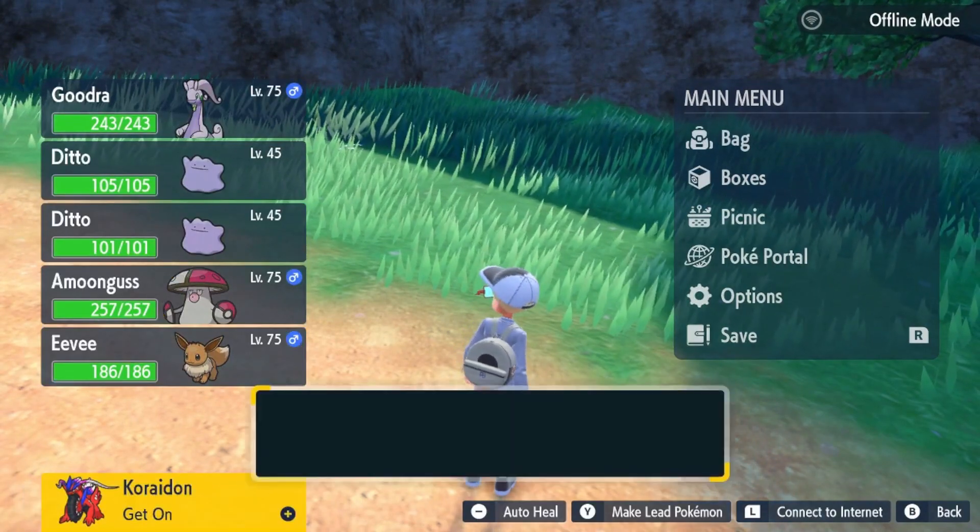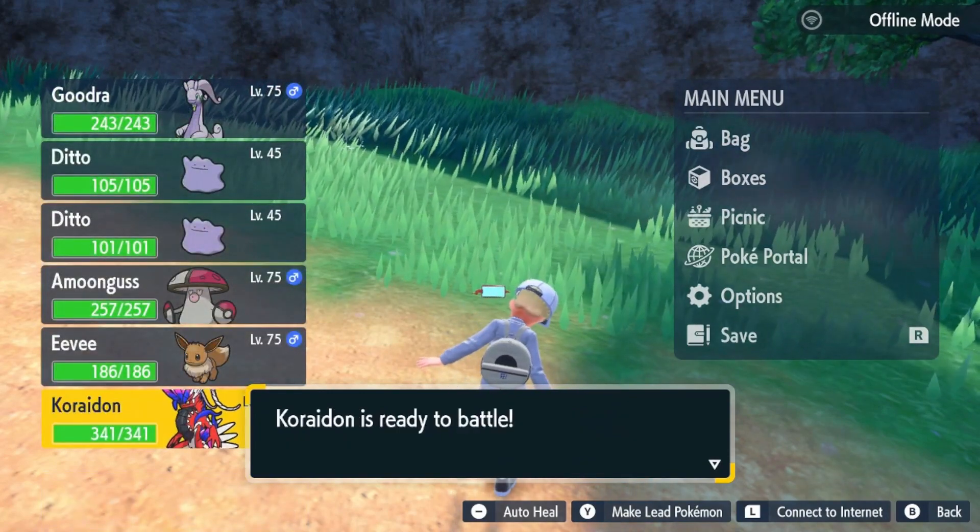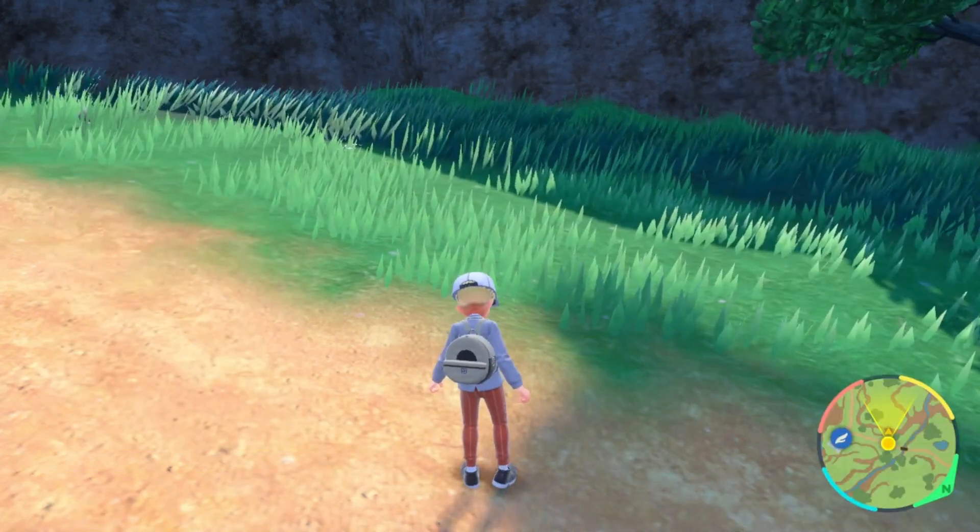Give your item of choice to your Ride Pokemon. Then ride it and get off again. Make it into its battle form and then go to catch any Pokemon.